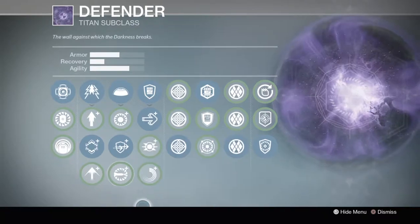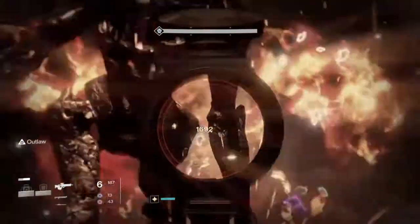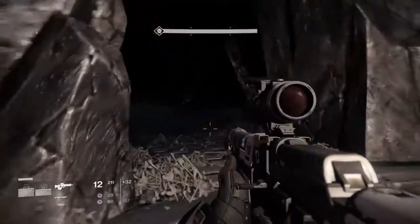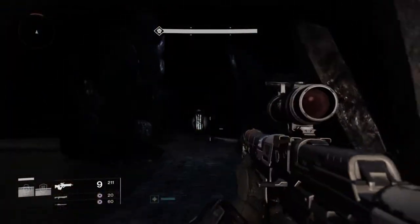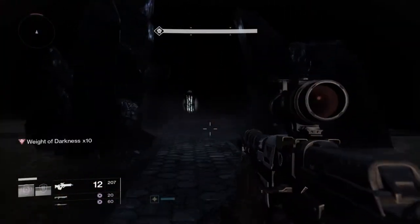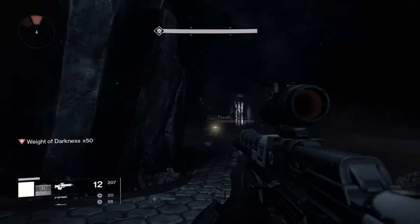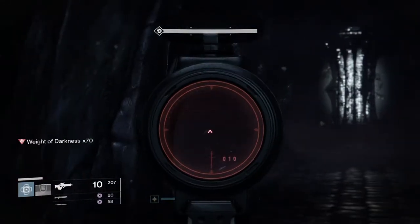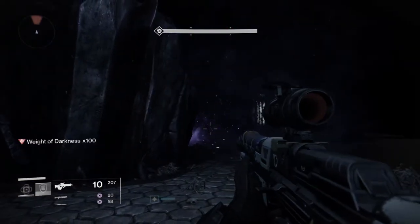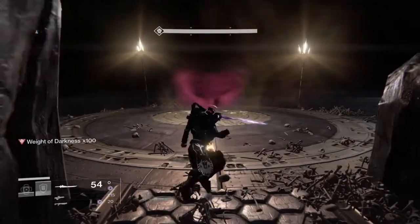One way you can move much faster is by using a sword or using supers. For instance, Blade Dancer can propel yourself forward, and same with Sunbreaker — you can use Sun Charge. I tried doing this as one person and it did not work very well. Also, if you use a sword, it has auto-aim, so when you want to sword forward, your sword is automatically going to bring you towards enemies. And in this first maze part, it's all about enemies — you're not going somewhere where there are no enemies.